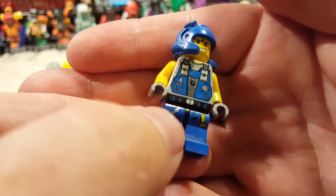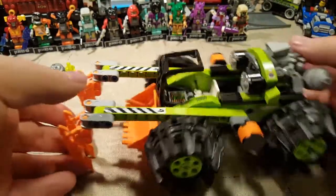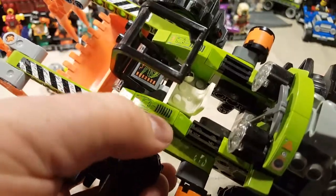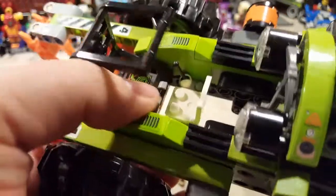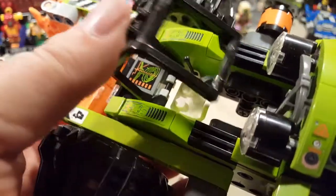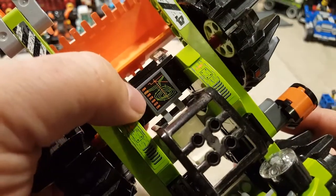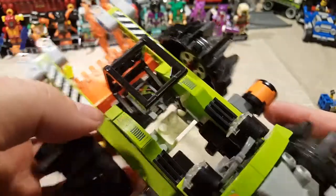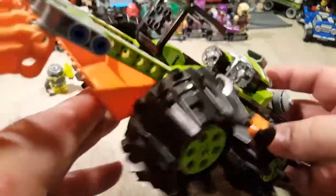His vest has a couple of tools in it — just overall cool. The inside of his vehicle has a couple of stickers. We have stickers on the sides with a couple of vents and some panels that have a lot of wearing to them, which is really cool. Inside there's a cool schematic of the area he's around, and he's got a simple control stick. No buttons or anything for the stickers, but that's fine.